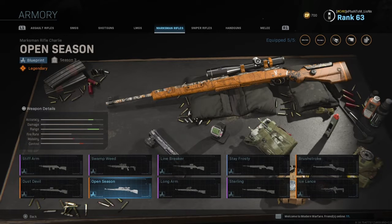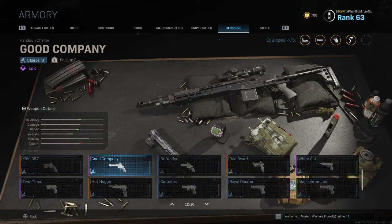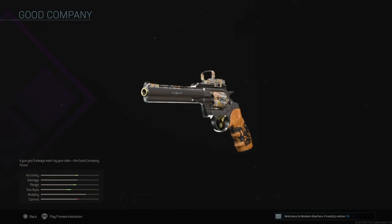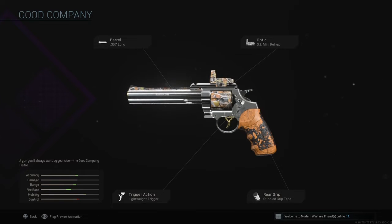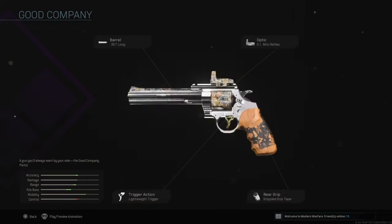You also have a handgun blueprint — the .357. I think it's this one here, the Good Company. It is. You have the long barrel, you have an optic — the mini reflex — a lightweight trigger, and stupid grip tape. Honestly, a pretty solid blueprint here. I would take off the mini reflex sight, put on sleight of hand, and of course snake shots, and you have yourself a pretty solid weapon right here.